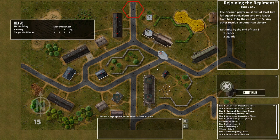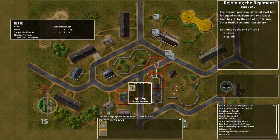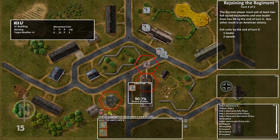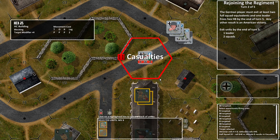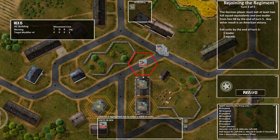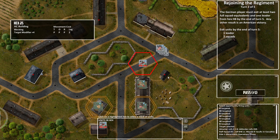Germans have initiative. No need to rally — no one is shaken or anything. Continue to the operations phase. These guys are on op-fire right here — the BAR is going to fire on this German. Ninety point seven percent chance of effect on direct fire. Ten versus four — boom! Attacker rolls four plus six equals ten. Casualties! Shaking with over and shaking — very cool.